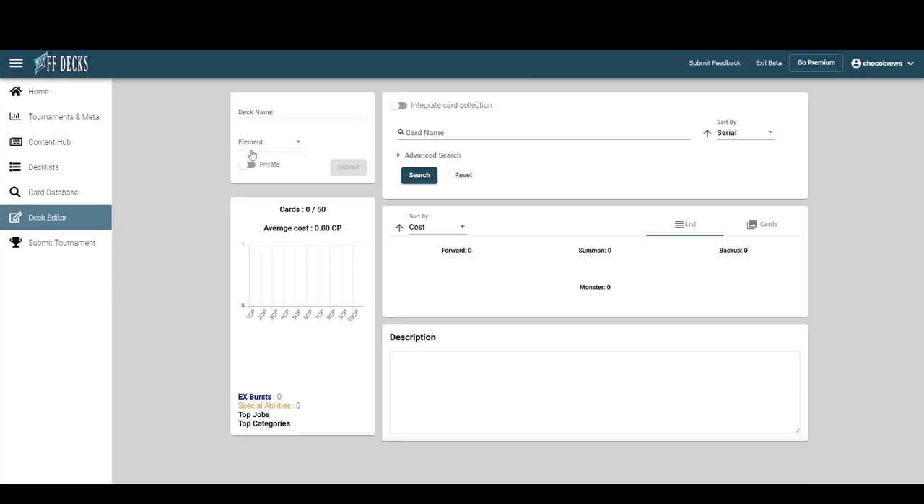If you want good water/earth decks, go look at Sam's tournament history and swap in the new good stuff. Or message John Treiner on Facebook — he's always got a good earth/water build. We'd mostly just be copying stuff they've used in the past, so we're crossing that off.